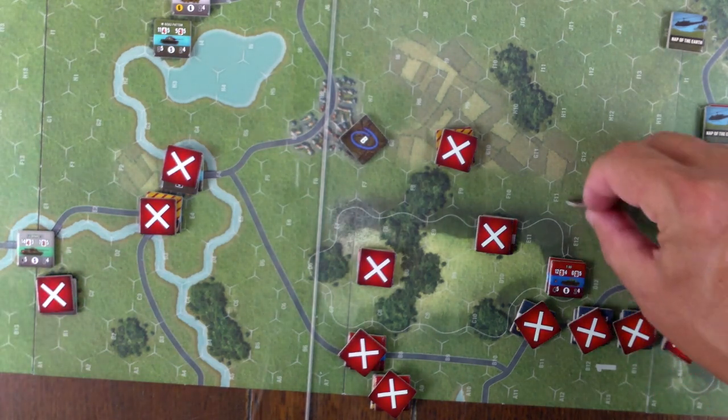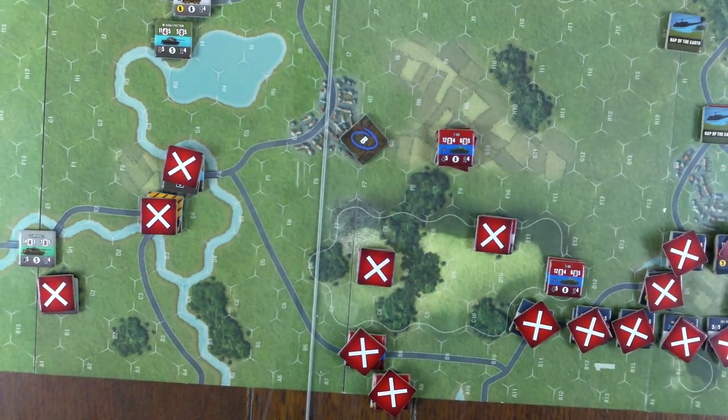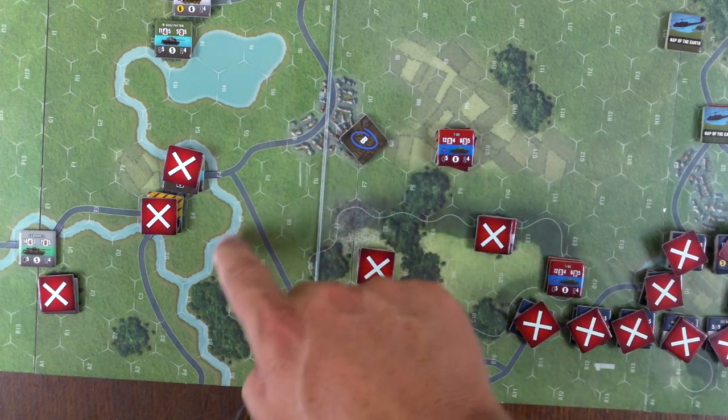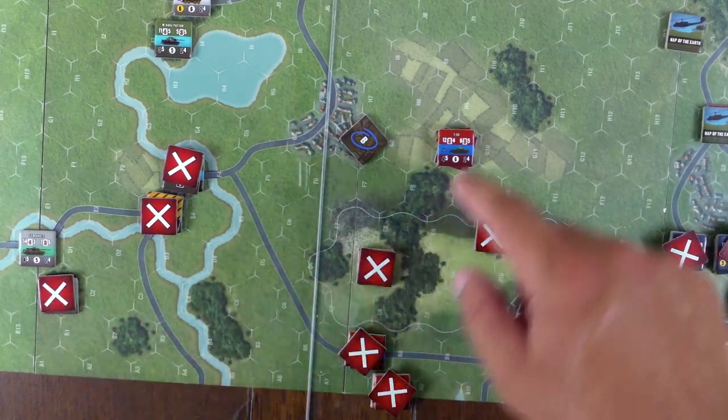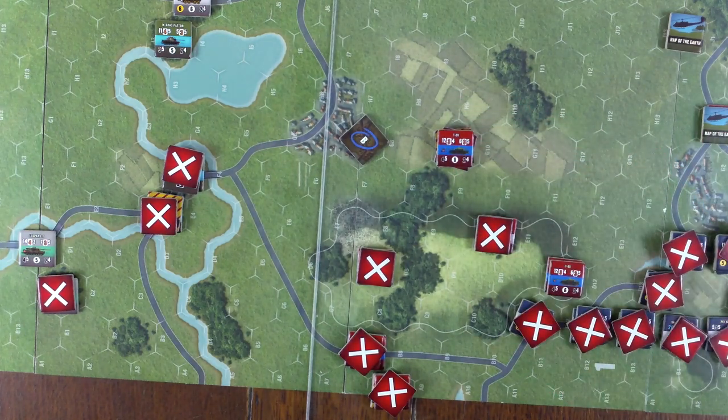The German tank is ops complete. Next, this guy goes one, two, three, four, five, six. And another unit goes one through nine plus two. This guy could make a regular fire attack — he'd only have one die against the German, whose defense is four dice hitting on fives, plus one for the forest. It's a dumb attack, but there's no harm in doing it.